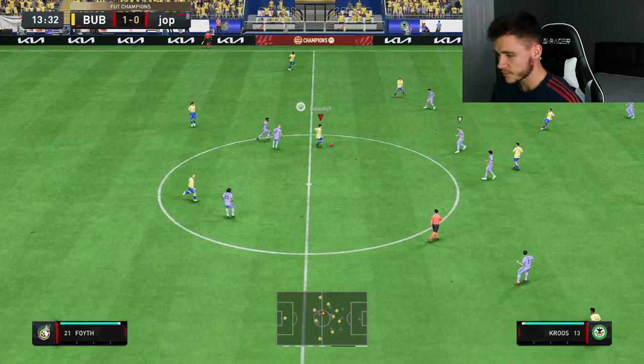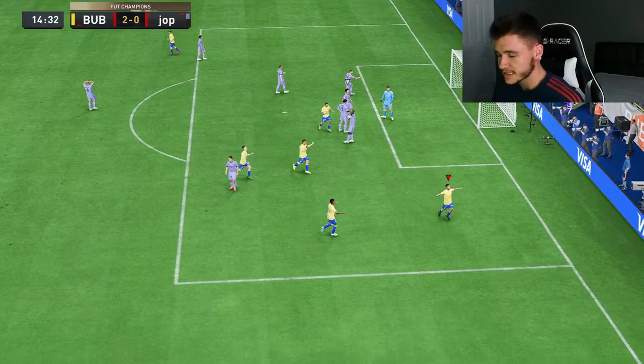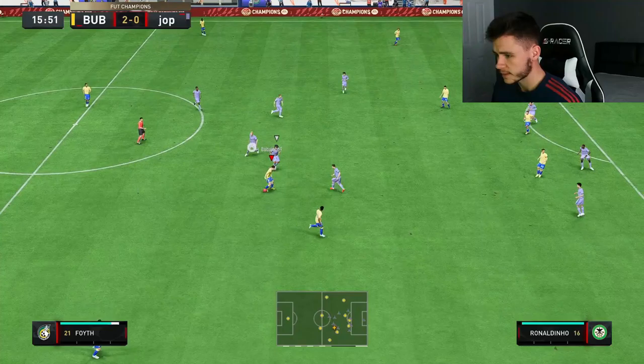Pretty decent acceleration right there, a decent pass into Ceballos — good turn, finish! Foith gets himself another assist. My opponent isn't the greatest, but pretty decent acceleration and again a pretty solid pass as well. Two nil, we'll take it. Foith with a nice little heel to heel — yeah man, he's actually pretty quick. So far he's been pretty solid at the defensive mid position.